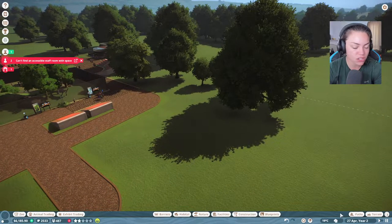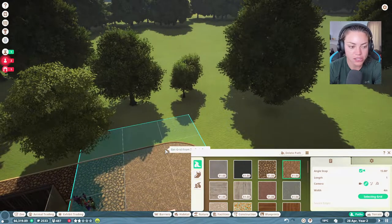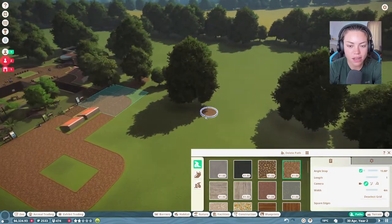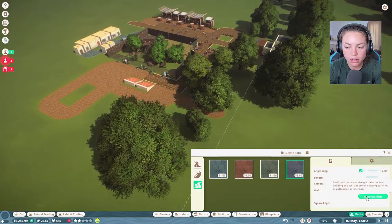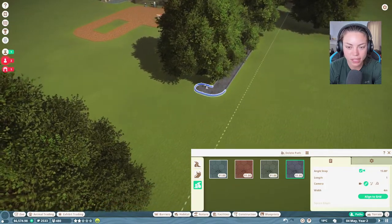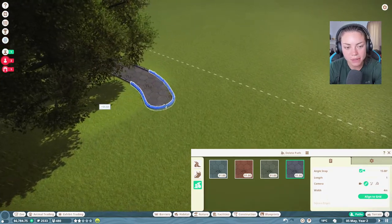Let's try and plan this a little bit - you guys know I'm so good at planning. I'm going to bring this down here. I think we need another staff zone thing, so I'm going to deselect grid and bring a staff path in here.